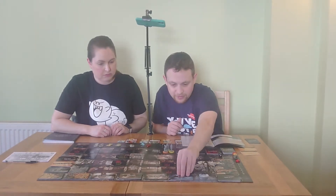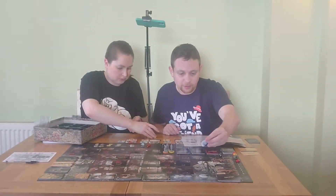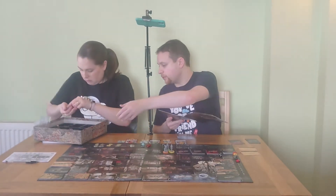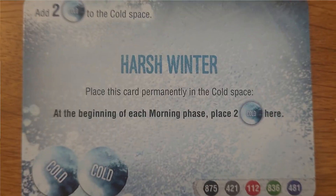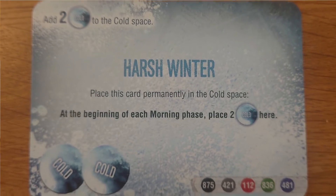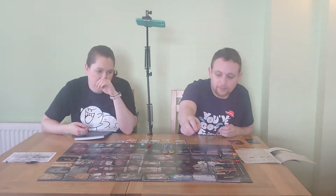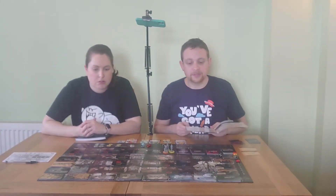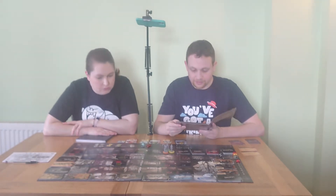We draw and resolve the top card from the events deck, and we're going to need two more cold tokens. We can't find any other cold tokens in the box, so we'll use a substitute token. The card reads: Harsh Winter - place this card permanently in the cold space. At the beginning of each morning phase, place two cold tokens here. So it's going to get colder and colder. There's no mention of a way to remove the harsh winter card.